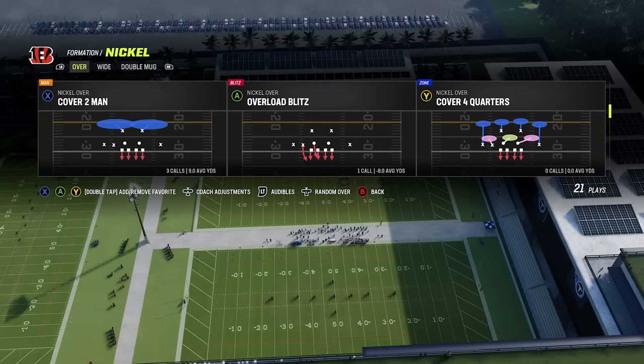Number six: blitzing. When you want to mix in a blitz as a beginner, find plays that are a man blitz with six guys blitzing — you can see six red arrows on these plays in dime, nickel, or other formations. If you've got six guys rushing and they only have five offensive linemen blocking, you have a numbers advantage, meaning one guy will come free. If you've been playing different coverages all game and randomly mix this in, you'll probably catch your opponent off guard and sack the quarterback.